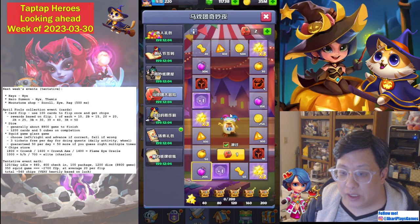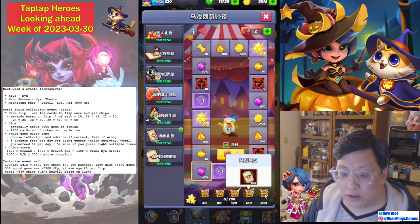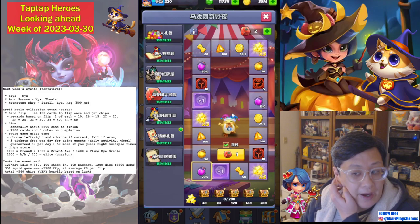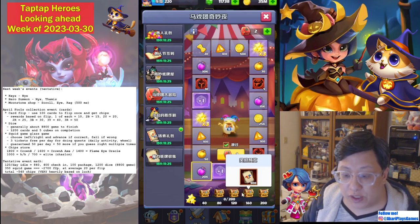Next we have Dice. Dice typically gives you two per day for free in the mail, and after the 14 free ones, it should take about 8,800 gems to finish it. For finishing, you get more cards, and at the end is five cubes. If you consider 8,800 gems for five cubes plus all of the spins along the way, you're going to get 90 rolls worth — a decent amount of five-stars and some other stuff. I don't think it's that bad, but you'll have to do your own math on whether you can spare the gems.